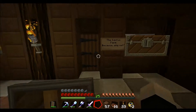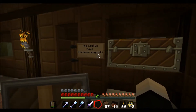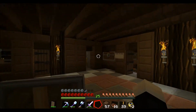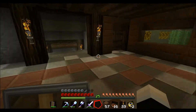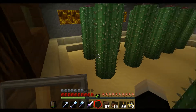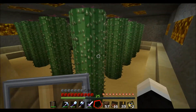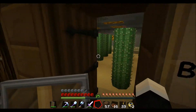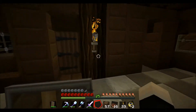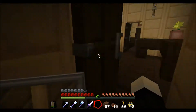Hey guys, we're back. I don't know that I ever showed you guys this — I finally put something in here. I'm in the basement of my house and I finally made the cactus farm. It's pretty simple, but it does give me all the cactus I could possibly want. Starting to build up a collection here, which means green dye will not be an issue anymore.